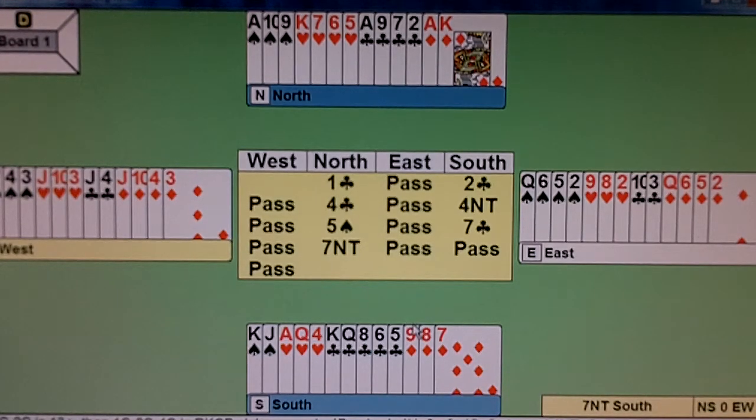Here's our first minor suit slam lesson. We're going to concentrate on the north and the south hand. Notice that the north hand opens the bid in one club.